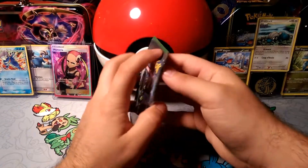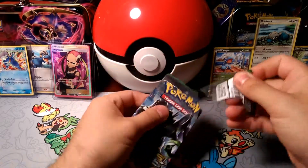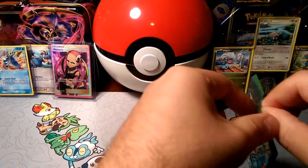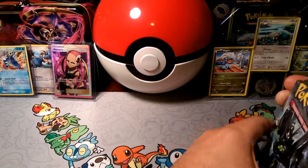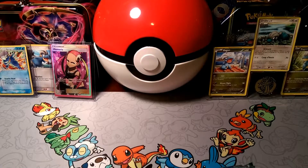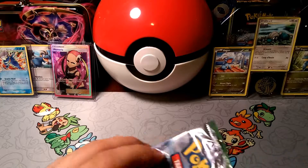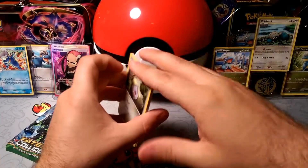We got a Zygarde pack of Fates Collide. What kind of fates are going to collide for us here? Let me get the pack open and get rid of the scraps. Let's see that code card, and let's see Zygarde.